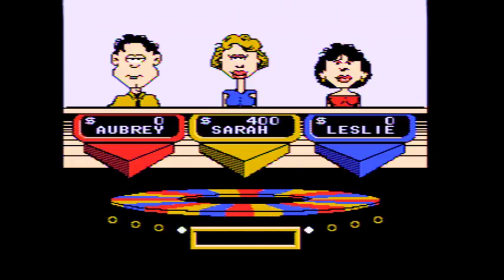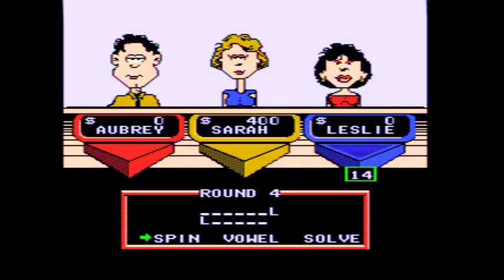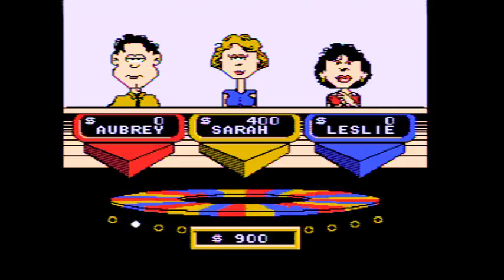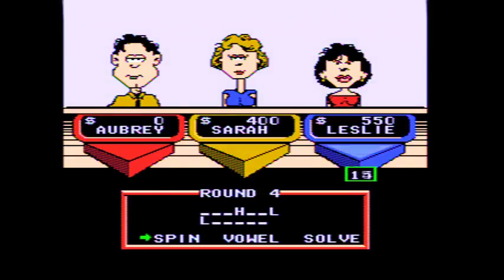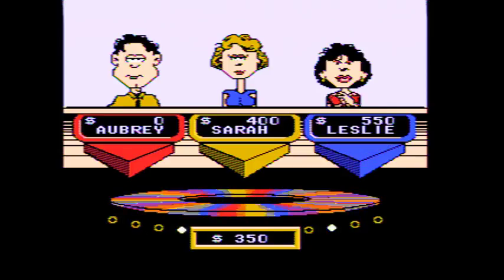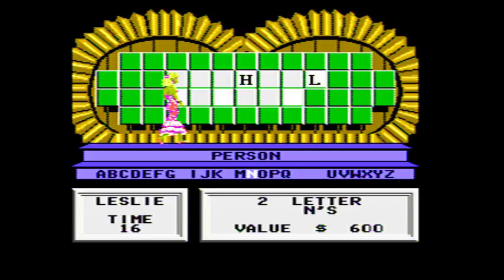$900, T — no T's. Leslie. $5,000. Could there be an H? There could be — yeah, there's one H. Alright, let's listen to this. Oh, we're making progress here. Now what?